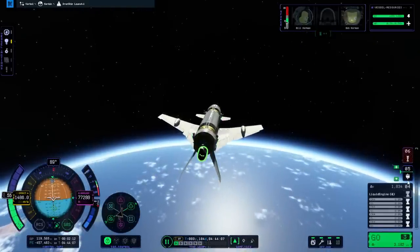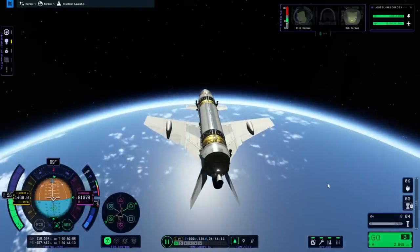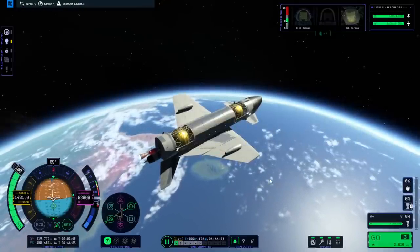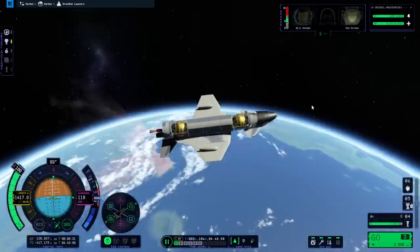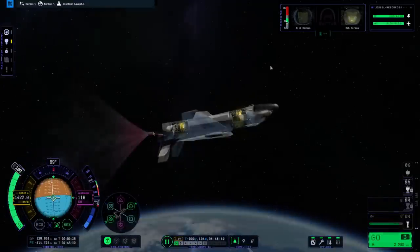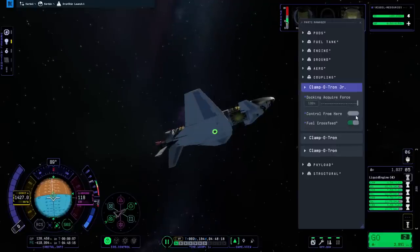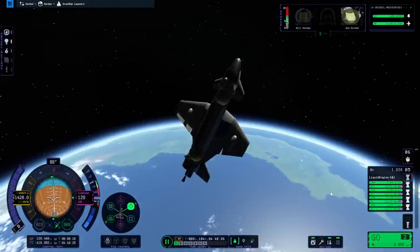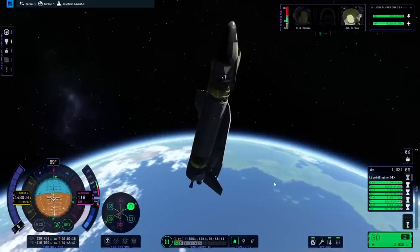Let's get the nuclear engine on. Why'd you lie like that, game? We'll need all the time to apoapsis to burn to orbit, if it can even. I'm getting the feeling that our nuclear engine acceleration is too minimal. Let's try the thuds instead. We underfueled the aux a little bit so that we would have extra methane for when we switch to jet engine mode eventually, hopefully.